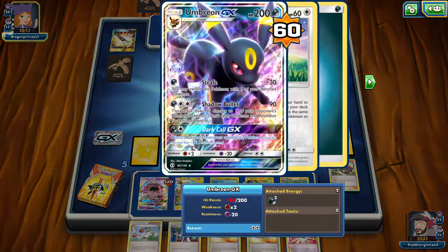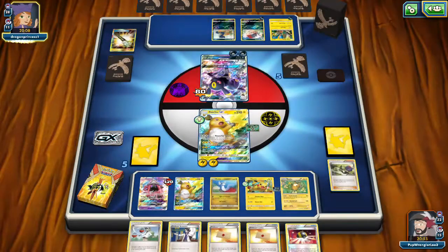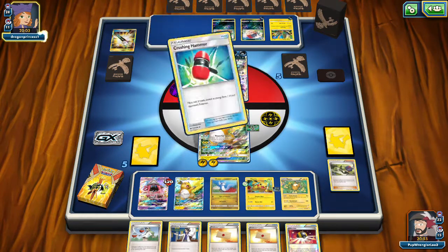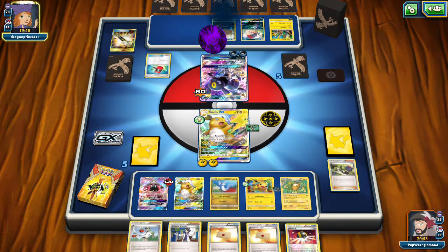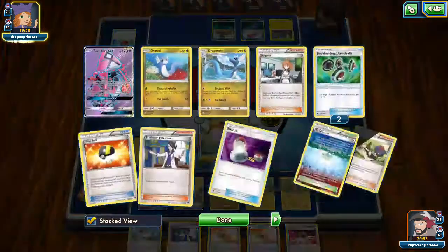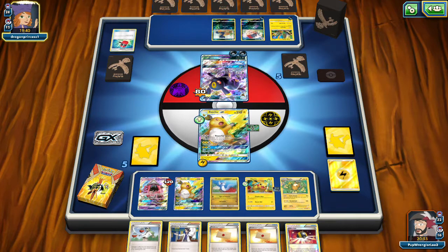They used their GX attack already — we still have ours. They're going to probably try to Shadow Bullet, dealing 30 damage to the Pikachu with the Experience Share on it, and using the Crushing Hammer — really big energy denial in this deck we're facing. We're going to need our Super Rod soon because we have five energies in the discard out of our 14, two of them are prized, so we're down to seven energies in the deck.